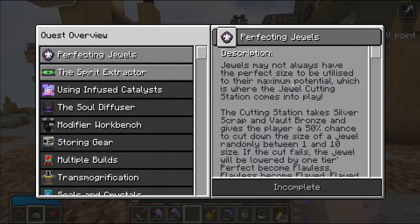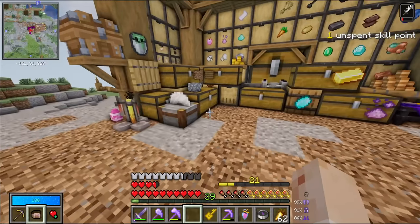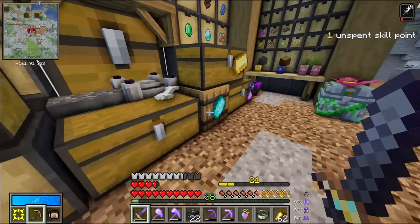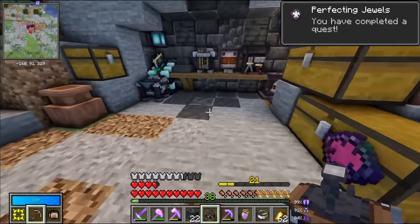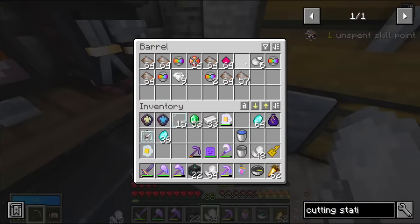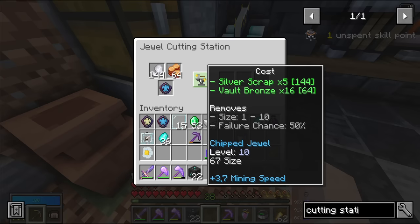Jewels may not always have the perfect size to be utilized to their maximum potential. Here's a good example - this jewel is very large for what it does, but this is where the jewel cutting station comes into play. We should craft up a jewel cutting station, which is also not very expensive but does require a handful of larimar, two steel, driftwood, and a glass pane for the little lens on top. I completed the quest and I'll claim the reward - some silver scrap. I also have some from scrapping jewels, and with a little bit of bronze, now I can put a jewel in here and cut it at the cost of silver scrap and vault bronze.